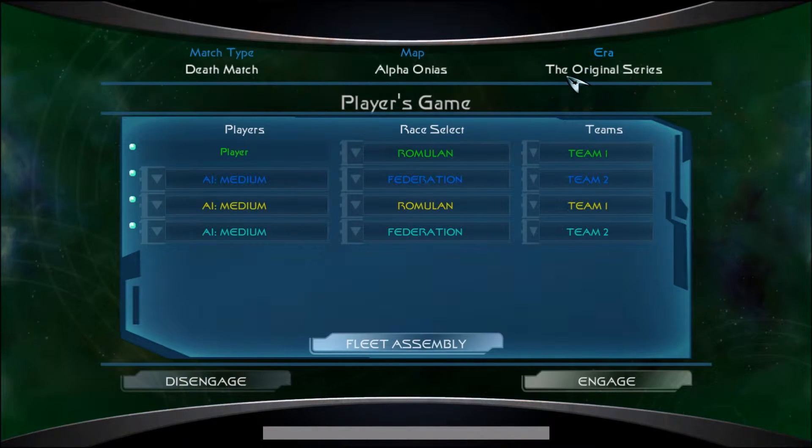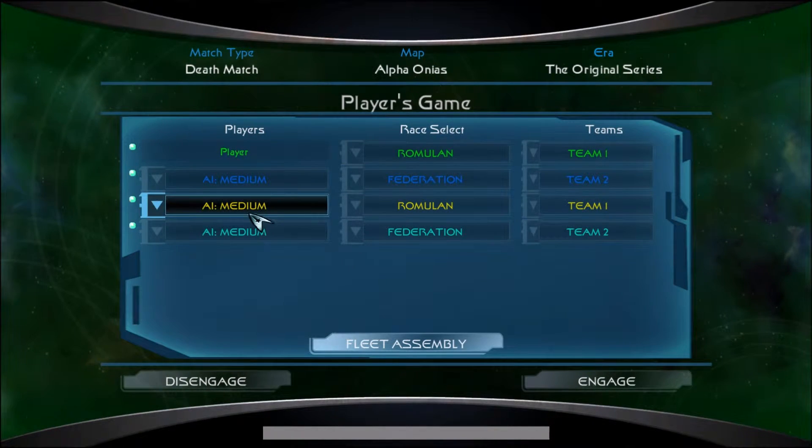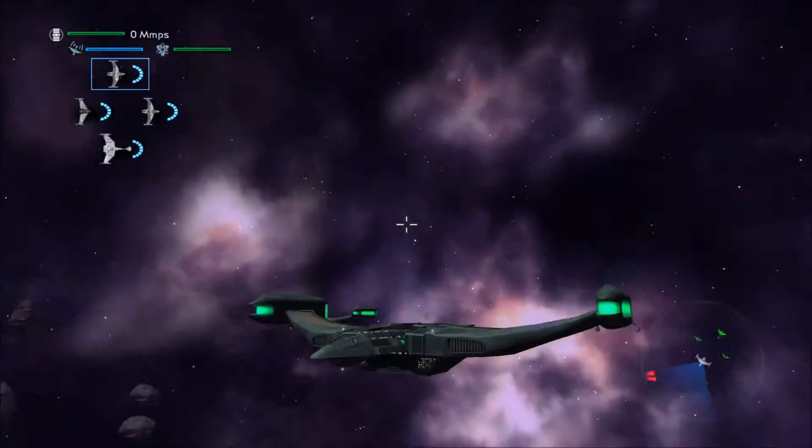We're going to be fighting the Federation at Alpha On Ice. As the Romulans, we're going to be in the original series era. Our AI is set on hard, and we have two respawns. Should go fast, but should be quick.